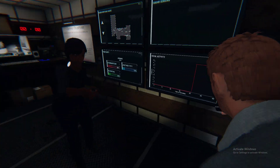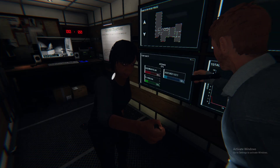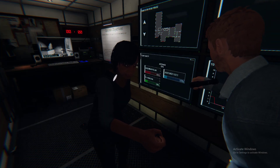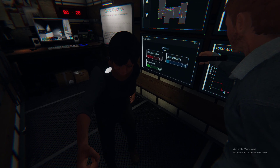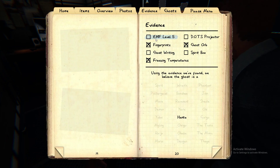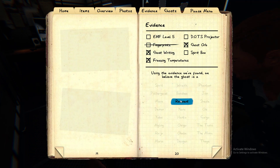Hey, let's go! So we did it. Yay. Hey, you have your journal set, right? I took a journal picture. Make sure your journal's set to the Revenant. So you have: ghost orbs, ghostwriting, freezing temperatures, and spirit. Hit J and make sure there's ghost orbs, freezing temperatures, ghostwriting, and ghost form. We crossed that out a long time ago. Revenant. Yeah, yeah. Okay, let's go.